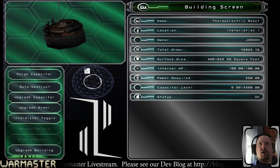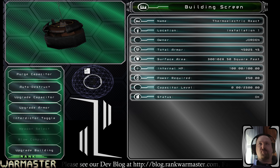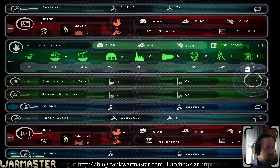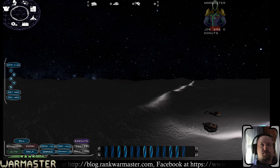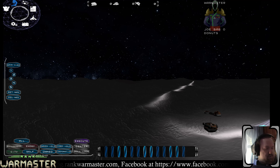We can see all the things pertinent here: the name, the location, the armor. The surface area is going away — that's just debugging and doesn't mean anything anymore. Internal hit points means once you blow through your armor what's left inside the building. Power required shows what's eating energy, and capacitor level shows how much it's storing.